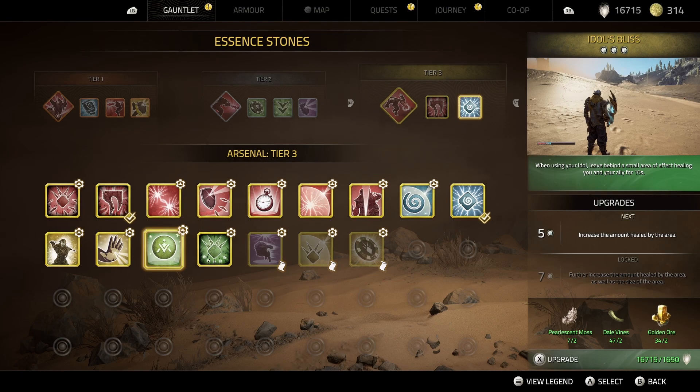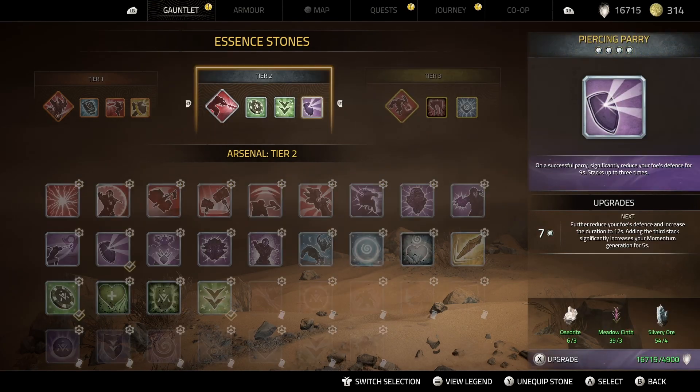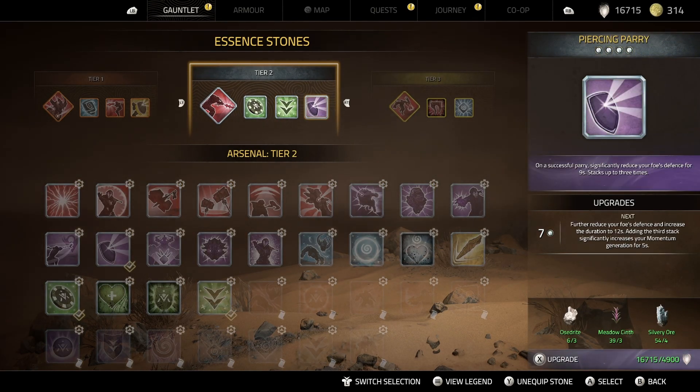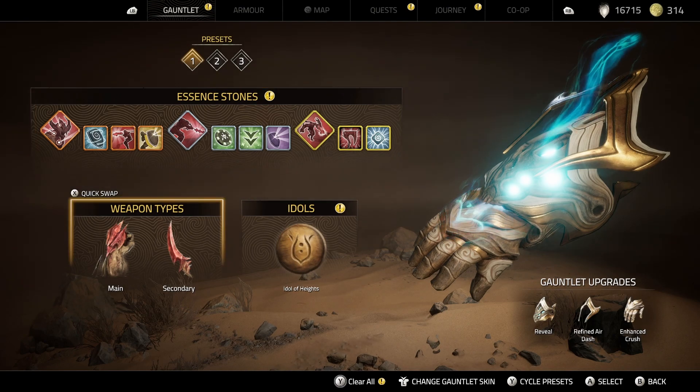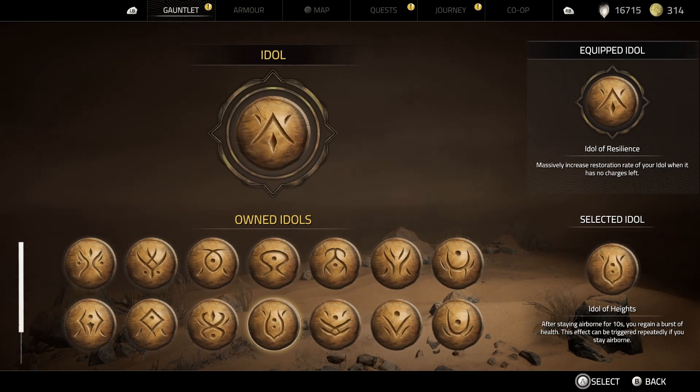These little things right here, they're just not the best if I gotta be honest. With those little changes, that's pretty much it. We will proceed — this is pretty much what we're gonna rock. We're gonna be replacing the Idol of Heights for something else. If your idol can hold an additional charge, that might be really good. Maybe the Idol of Resilience — just to make sure that we always have one idol. Let's equip it.